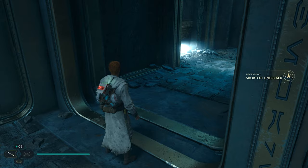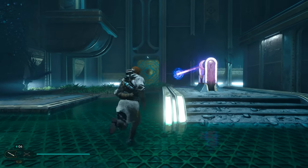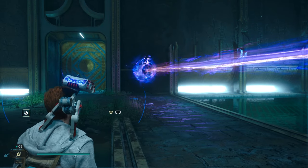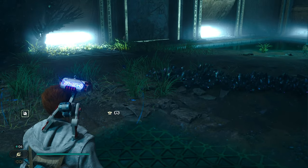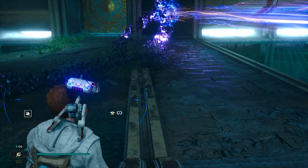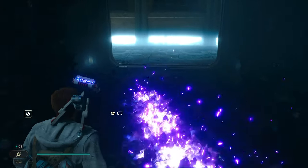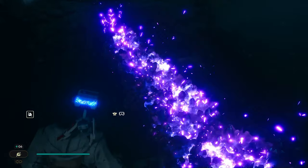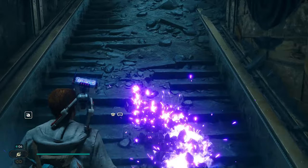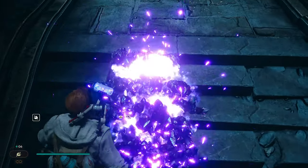Then you're going to want to open this door. Now you jump down here. Use BD and activate this fire. Make sure your thing is lit — you move too fast and the fire comes out sometimes. Follow me. Let's take your time.